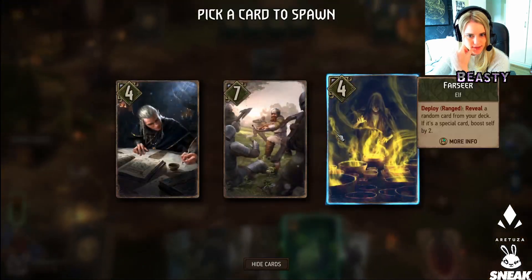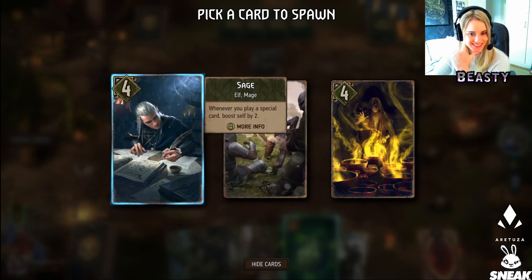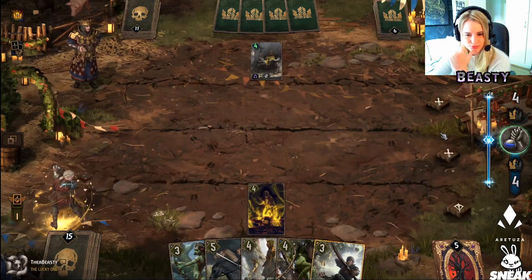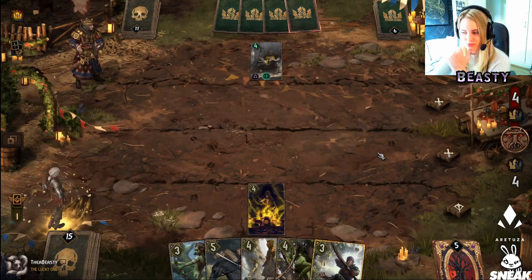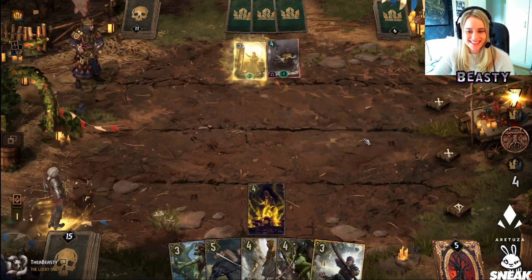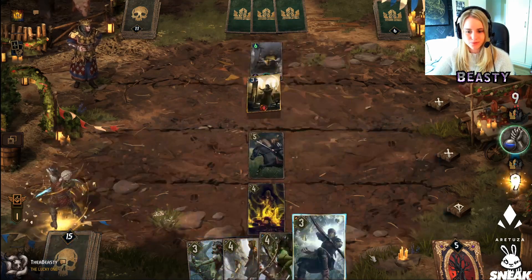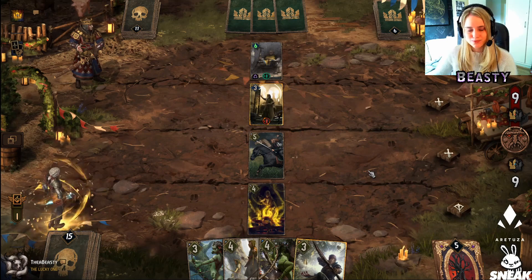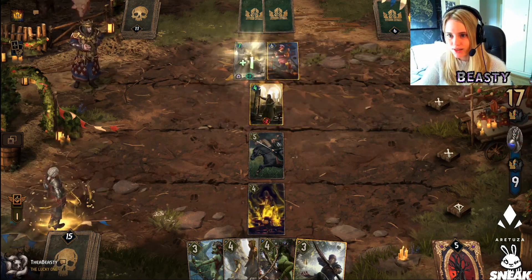Reveal a random card from your deck — boost by two, damage by one for each non-dwarf unit. Whenever you play a special card, boost by two. I guess we go for our Seer — not afraid, you should be. He played something like Priscilla which was charge-based. Oh, he plays Corvo — I knew it. Sometimes the price is too dark. It's Corvo and it's Pincer Maneuver — we move that real quick, can't use it anymore unless he moves it back. It's always good to kill Corvo anyway.